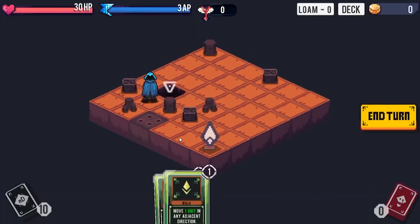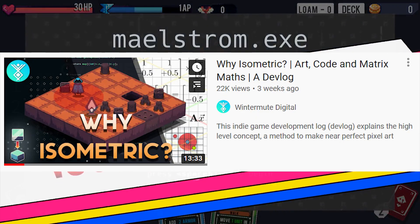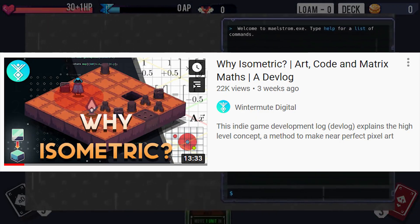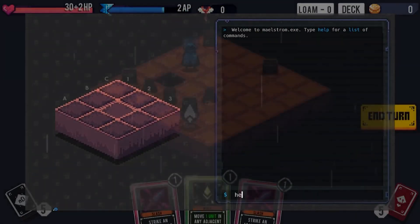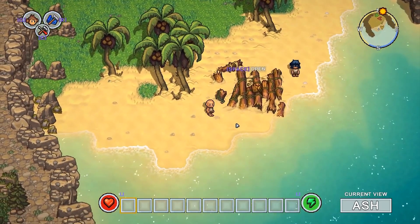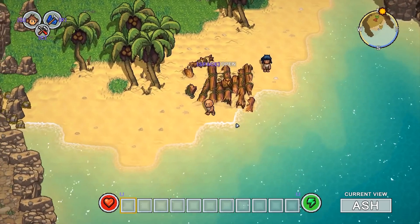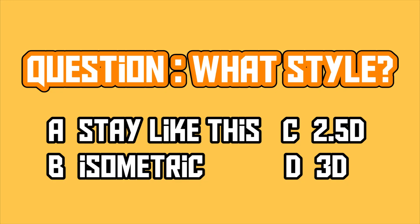I'm still quite confused about the visual style of the game. I watched a video from Wintermute Digital about isometric design, and since I want to implement some mechanics around high ground, I'm also thinking of making it 3D, or staying like this but with 2.5D for a parallax effect. So the question for today is: what style do you prefer? Stay as it is, isometric style, 2.5D, or 3D?